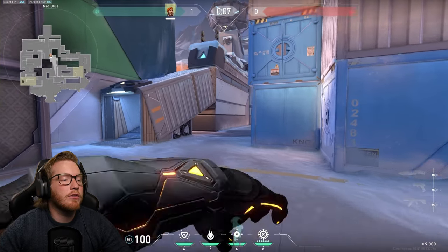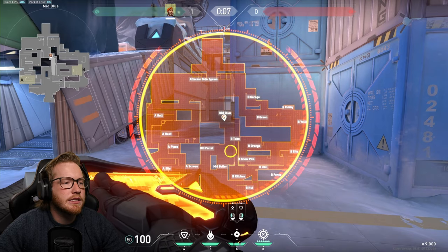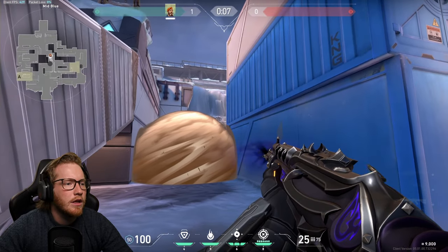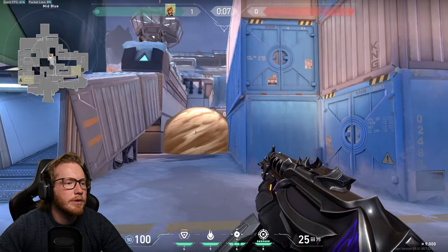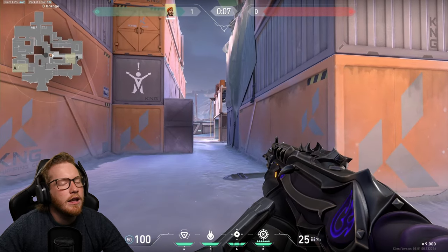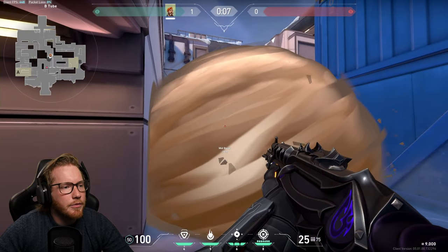If you're attacking through mid on Icebox, don't worry about smoking mid boiler — instead put it right here on mid tube. It's still going to protect you from the boiler up here. There's a split second if you're really far back where they might see you, but if you're coming through close and checking your angles then moving onto site, you're going to be totally fine and you don't need a smoke up the back.